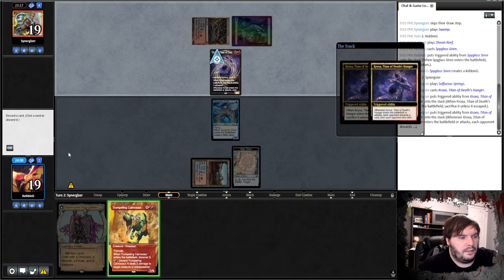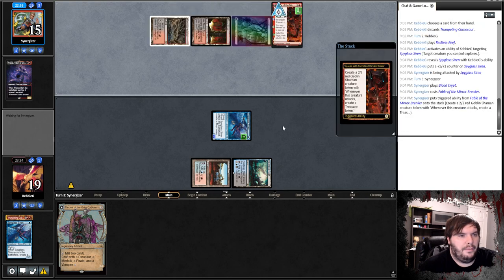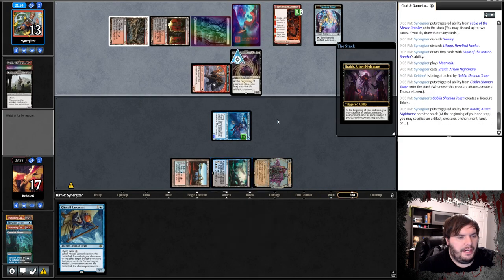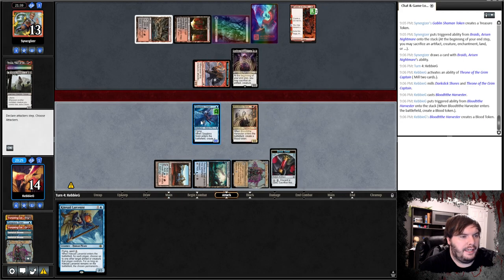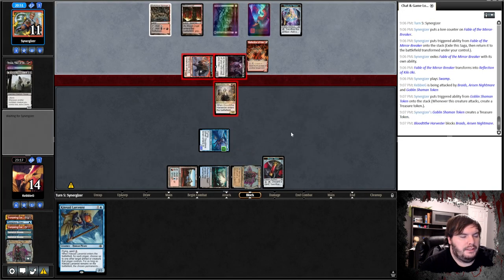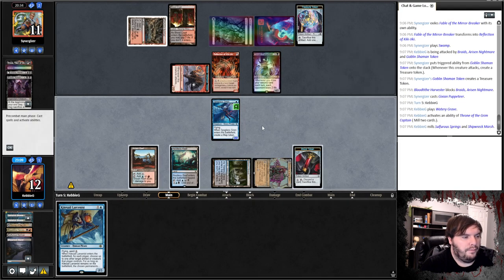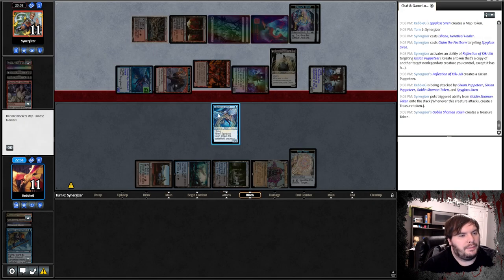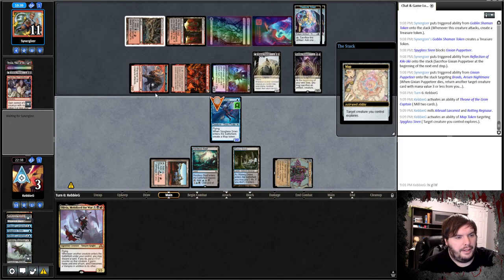We get rid of the Trumpeting Carnivore. We draw a land, put Siren in the yard, attack, and say go. Blood Crypt, Fable — that hit you, Mountain, great. Attacks, take it. Game two — hopefully no land issues; I had like three hands straight with no lands. Throne is too important. Harvester mills, say go. Ashley attacks. Land off the top, possible Swamp. Attacks trade. We drew a land — first step to success. Milling some cards, looking for a merfolk. Two lands, play a Siren, say go.